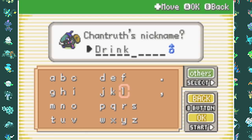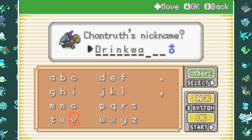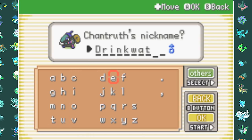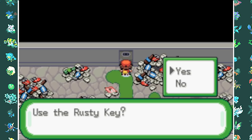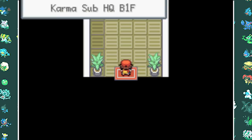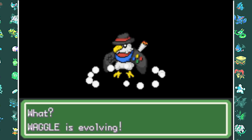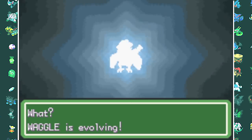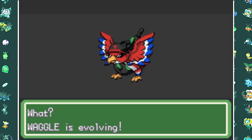I get a Chanthrou from the Fighting Dojo, which I name Drink Water to remind everyone to stay hydrated and safe during difficult times. We then go to the sewer to open a rusty door with a rusty key, which leads to the Team Karma hideout. While in the hideout, my Waggle evolves into Face Eagle, its final form - a very cool looking Fire Flying type Pokemon.